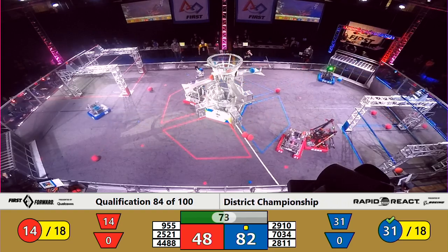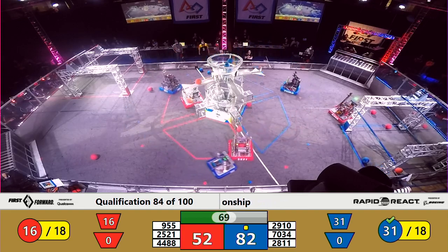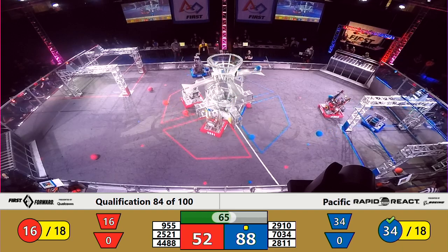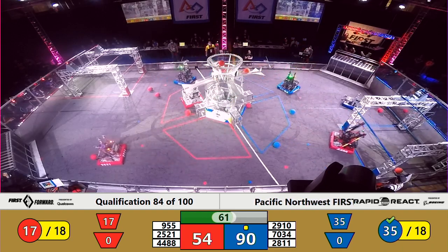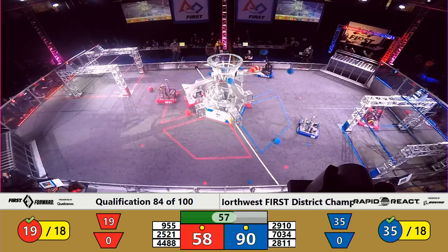Slowing down that attack allows Jack the Mott and Comrades to score, score, score — blue cargo into the upper hub. 34 cargo scored already by your Blue Alliance. 16, now 70, by your Red Alliance with a minute to play. Blue Alliance 90, Red Alliance 54.